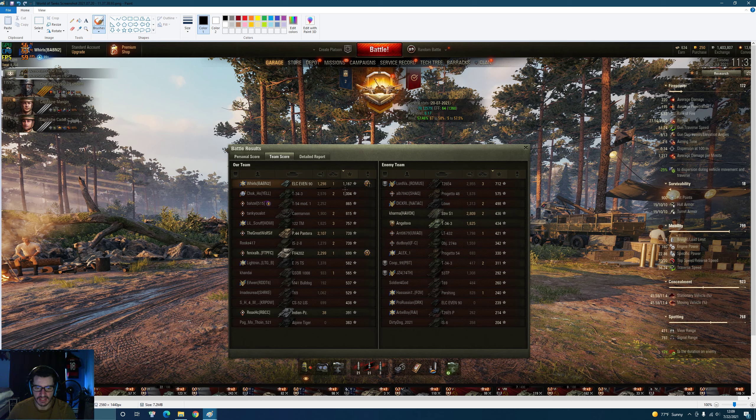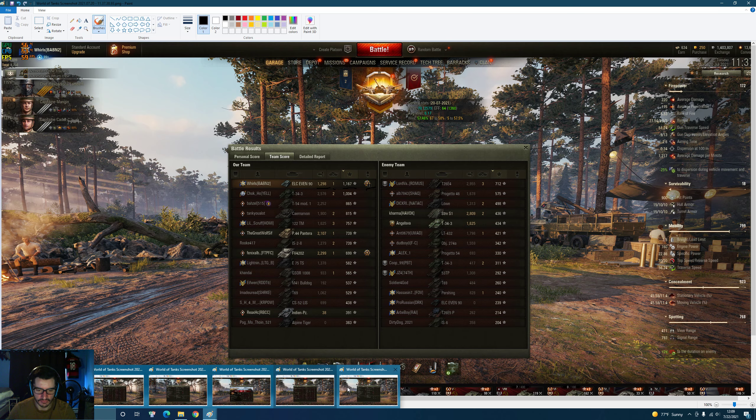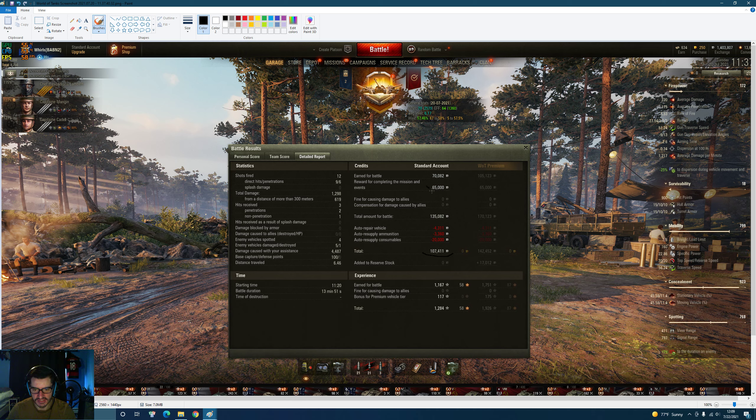1,298 damage, 1 kill, 1,167 experience. We're looking at 107k - we got 65k for a mission, so about 40k profit without that. We're losing 20k to consumables as always. We fired 12 shots - this was a 14-minute game. 100-0 cap, we were the only one to cap the base. I felt like I carried this game - I don't think this team could have won without me.